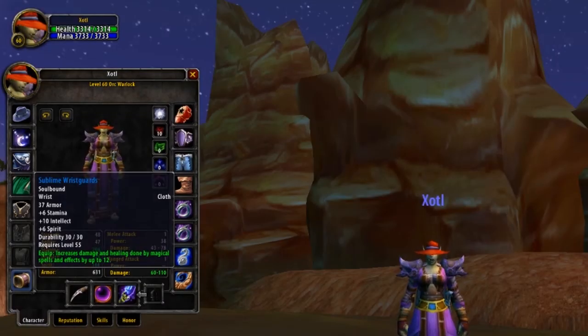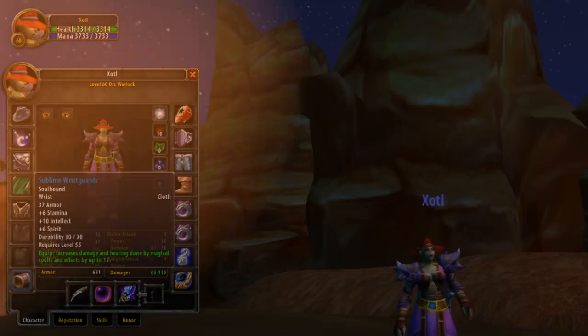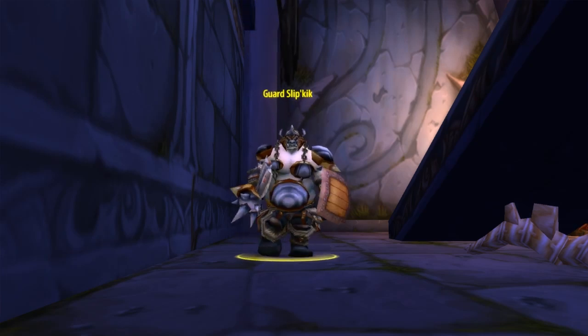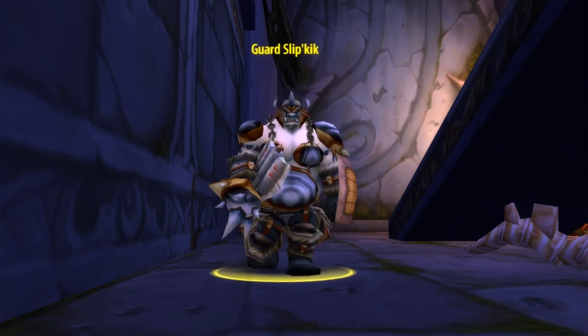Moving down, we've got Bracers up next. This is our first item coming from the newly released Dire Maul instance — the Sublime Wrist Guards. These Bracers are the only Bracers pre-raid having any form of bonus to plus spell damage and healing, which makes them heavily sought after for any caster. They have a high amount of intellect, and even some stamina and spirit, combined with plus 12 to damage and healing. These Bracers have a small chance to drop in Dire Maul, from either Guard Muldor or Guard Slipkick inside of Dire Maul North.